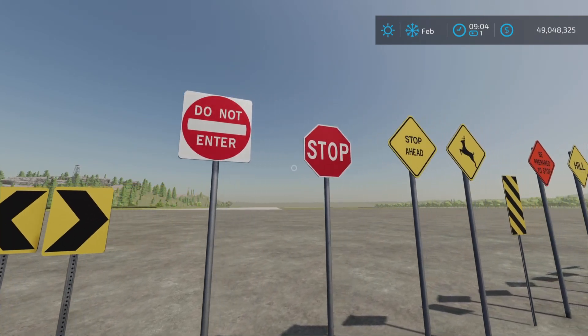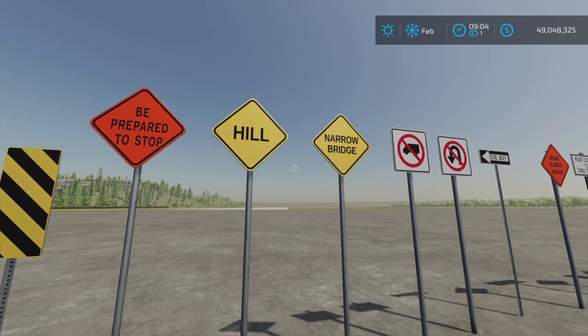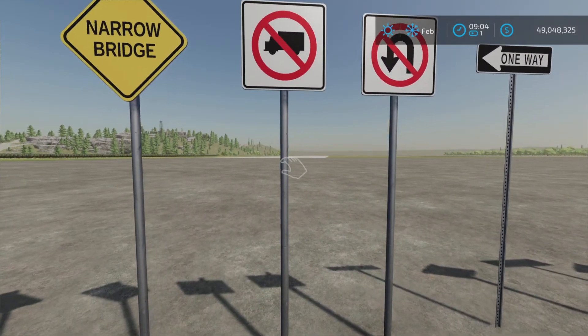There's quite a number of them all in here, and we're just going to take a look at them. We have directional signs, do not enter, stop signs, deer signs, be prepared to stop, hill, narrow bridge, and the no trucks sign.